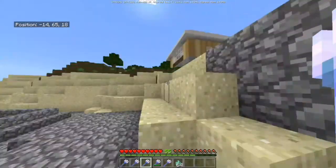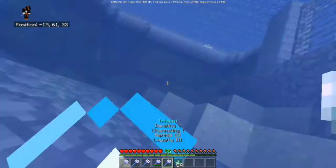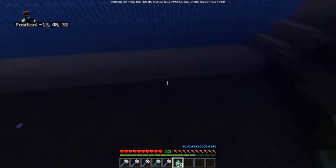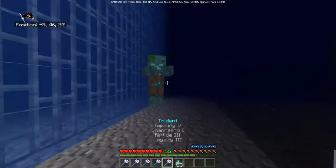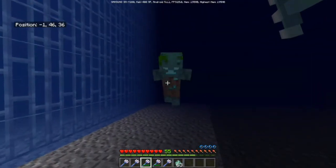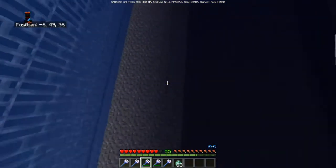Impaling - I think that just increases damage. Let's try it. Let's go to the depths real quick. Sorry guys if you can't see, I'll try to go over here in the light. The impaling enchantment - I believe that increases damage. Yeah, two hits - oh my god there's a naturally spawned one!